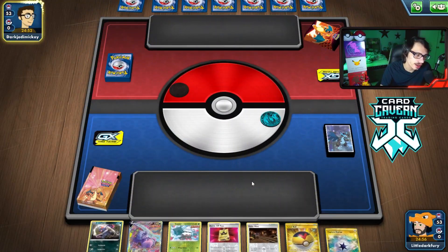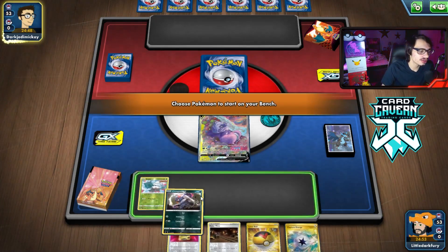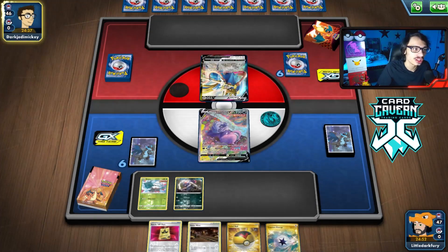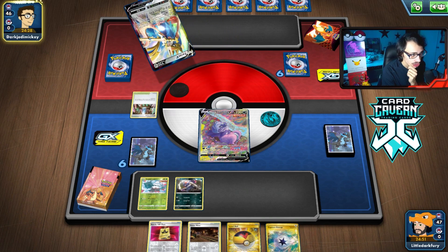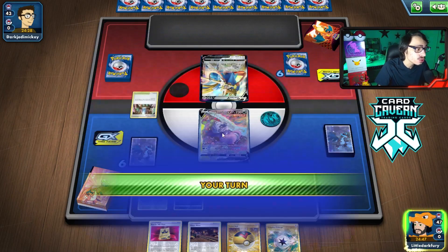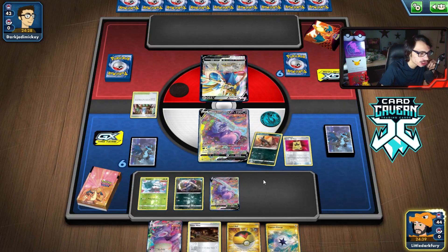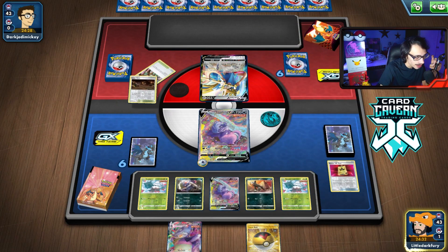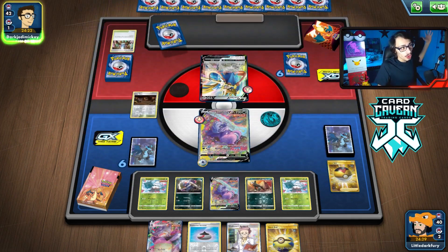We lost the coin flip so we're going second, but that's fine. We actually get a lot of stuff — VIP Pass, just missing a draw supporter but I have Concoction so we're chilling. Pretty good start — we got the VIP Pass and a couple basics. They lead with a Zacian — could be playing against Zacian-Zamazenta or it could be Duraludon. Duraludon is not a great matchup. They could get lucky and rip an Intrepid Sword — thankfully they didn't. We grab Snover and Concoction, bump the Crystal Cave stadium just in case they Marnie me, and try to win the stadium race. We placed Galar Mine first.